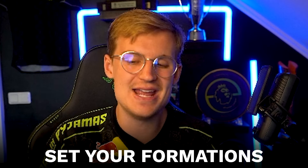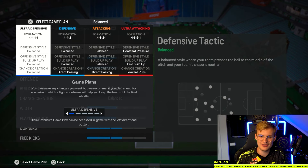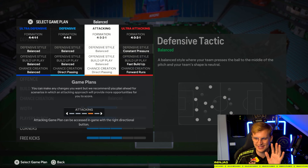The first tip will be something we do before we jump into games in WKL, rivals, whatever you want to call it. That will be setting up formations. As you see here, we can select the game plan by going into formations and pressing L2. We have ultra defense, defense, attack, and ultra attack formations. My 4-3-2-1 tactics are perfect, so these will be my main tactics. When I go into the game, I press this button twice to go into my attacking formation, which will automatically get my team into a 4-3-2-1 formation.